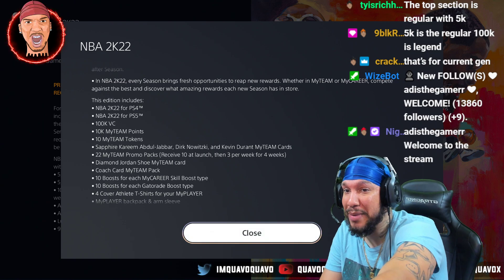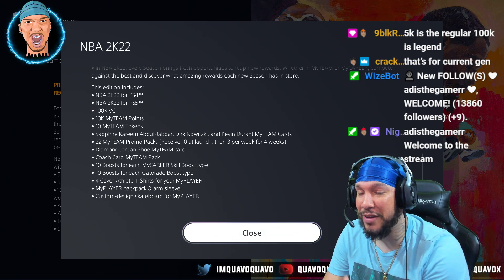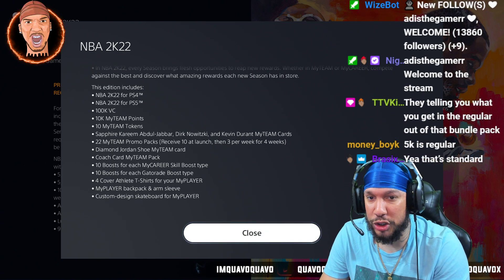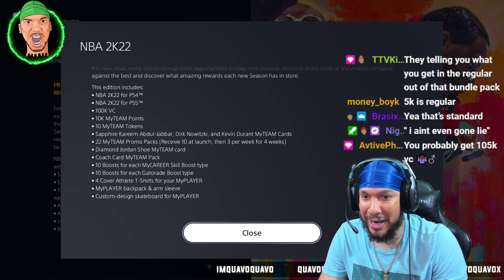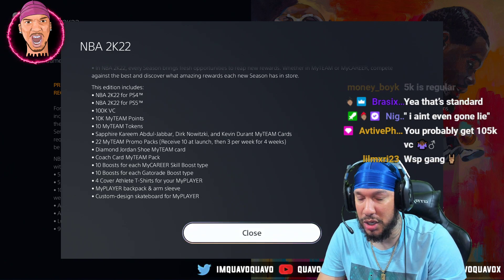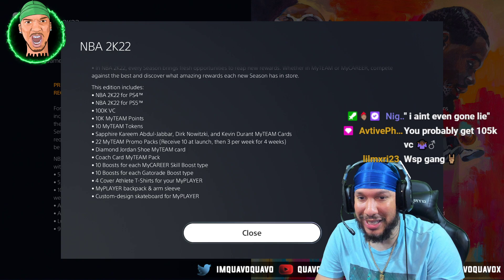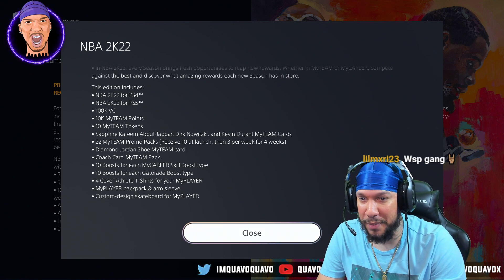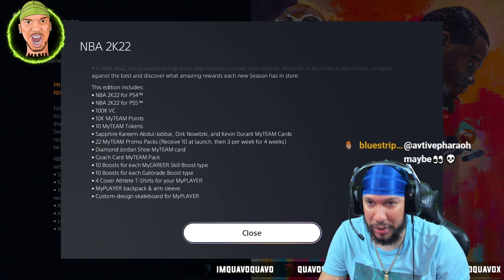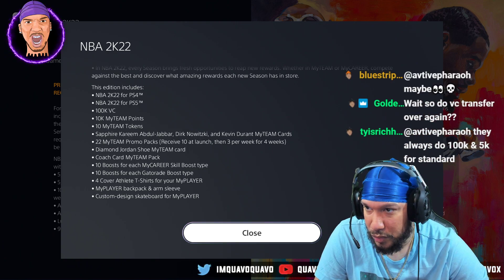The Legend Edition includes NBA 2K22 for PS4 and of course the PS5 version too. You get 100k VC, 10k MyTeam points, 10 MyTeam tokens, a Sapphire Kareem Abdul-Jabbar, Dirk Nowitzki, and Kevin Durant MyTeam cards. You get 22 MyTeam promo packs — 10 at launch, 3 per week for 4 weeks. You also get a Diamond Jordan shoe MyTeam card, coach card, MyTeam pack, 10 boosts for each MyCareer skill boost type, 10 boosts for each Gatorade boost type, 4 cover athlete t-shirts, a MyPlayer backpack and arm sleeve, and a custom design skateboard for your MyPlayer. That's the Legend.